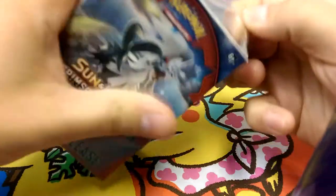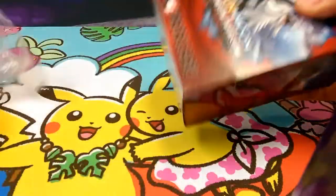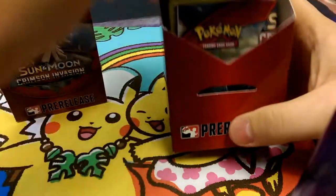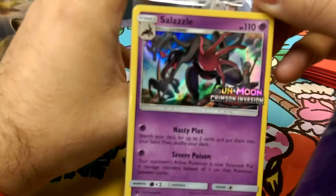Hey everybody, we got our kit. Let's see what's in it. Surprised not to see Ernie today. I got reds - the one I want. And for your promo is Nasty Plot Salazzle. And these are the boosters.